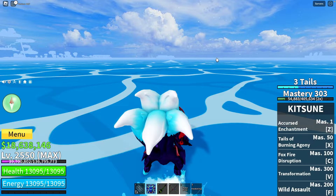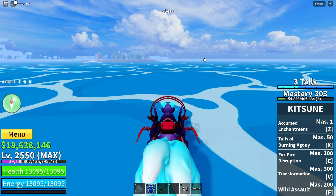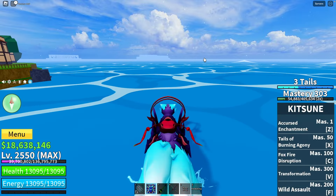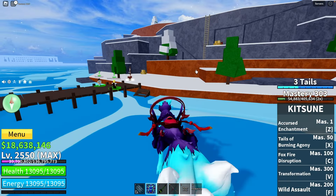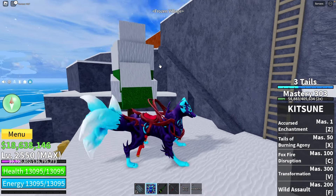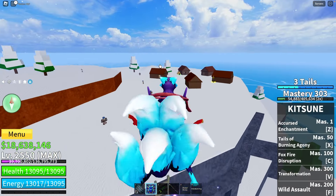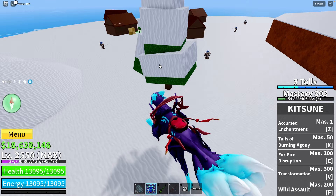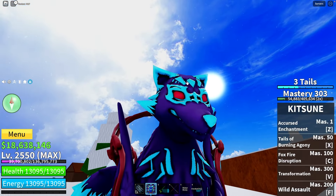Our next destination is frozen village. Here we can find two spots with fruits. The first spawn is under that tree right near both dealers — super easy to find. The next spot is right under that tree near the snow bandits.